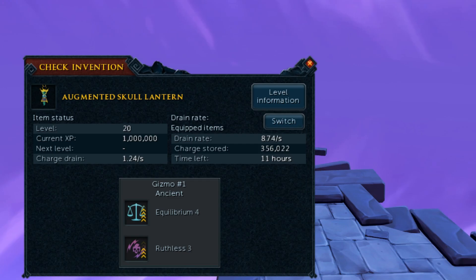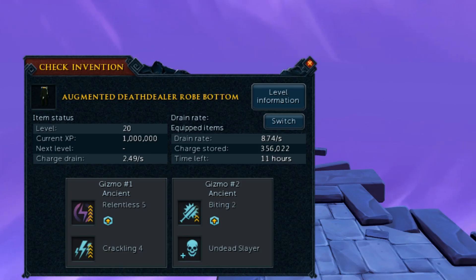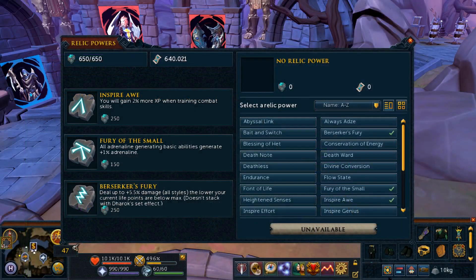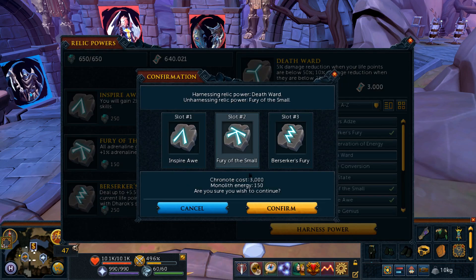For your armor, the best perks are Invigorating 4, Impatient 4, Biting 4, and Crackling 4, Relentless 5. You'll need to combo Undead Slayer with either Invigorating, Impatient, or Biting. I'd also put Demon Slayer and maybe another perk with those two for the best loadout. The discount alternative is to replace Biting 4 with Biting 2, Undead Slayer, and then Crackling 4, Relentless 5 with just Relentless 5. You should keep Invigorating and Impatient if possible. For our relic setup, we'll use Berserker's Fury, Fury of the Smalls, and Inspire Awe. If you're dying, you can replace Fury of the Smalls with Death Ward.